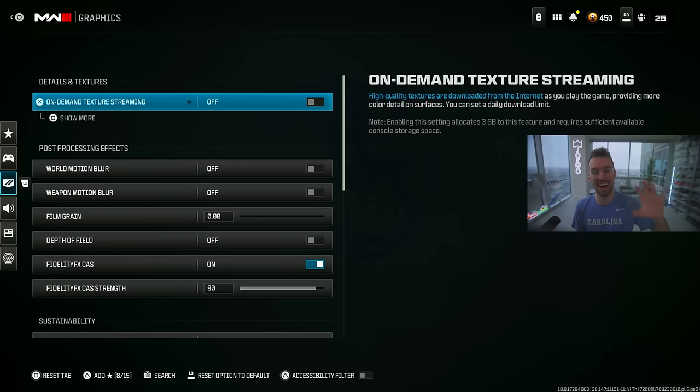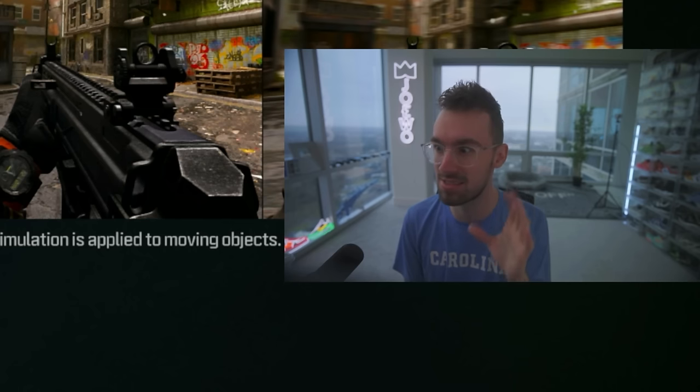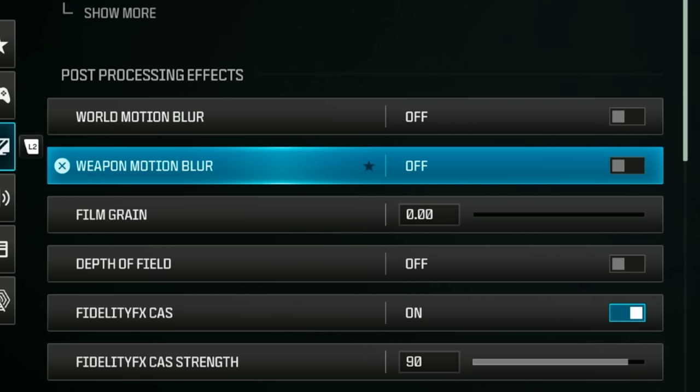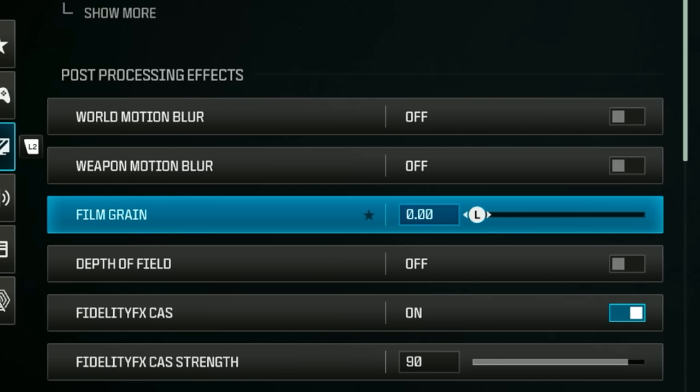For on-demand texture streaming, I tried both on and off and honestly just turn it off — I couldn't tell much of a difference. Make sure weapon motion blur and world motion blur are both set to off. You don't want any blur while turning or fighting because it only hurts your vision. Set film grain to zero — you don't want any visual noise while playing.